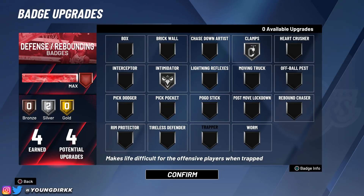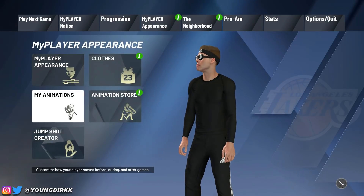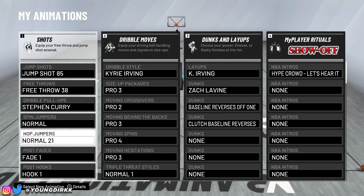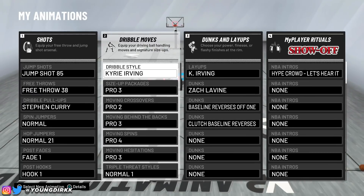For my signature styles and animations — this is probably what you guys want to see. My jump shot on this build is Jump Shot 85. There's my jump shot — you're welcome. Jump Shot 85. And here are all of my dribble moves, dunks, fades, and park dunks, whatever you guys may want.